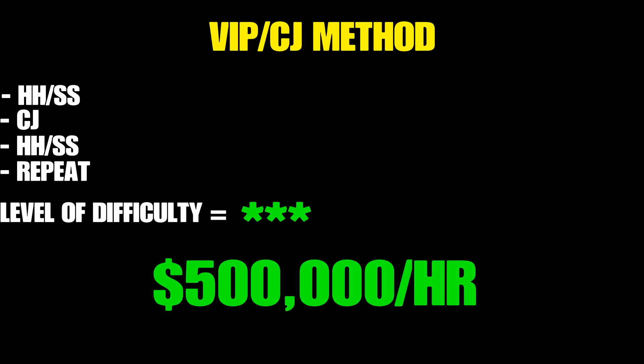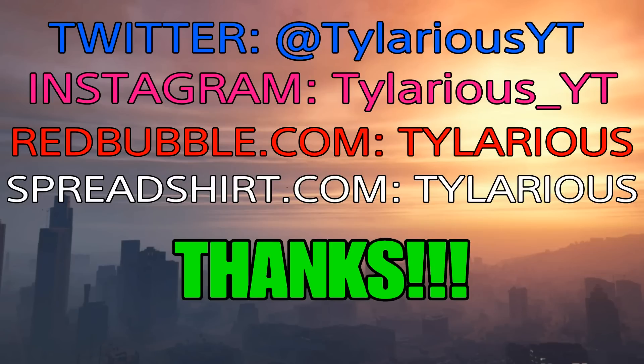Method 3 — VIP plus Client Jobs: the easiest of the bunch. Do a Headhunter or Sightseer, then a client job, then another Headhunter or Sightseer, and just rinse and repeat. You can almost do four cycles in 15 minutes, which puts you at around 500,000 per hour. This method is the most consistent and will get you the most money reliably.